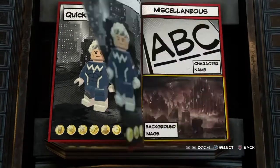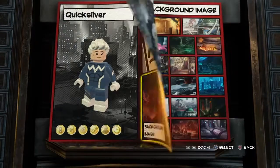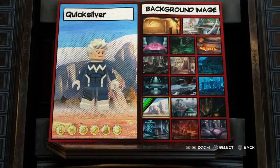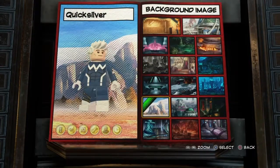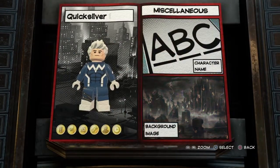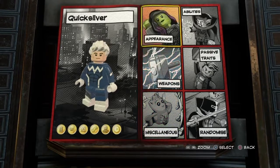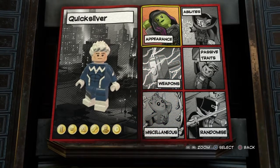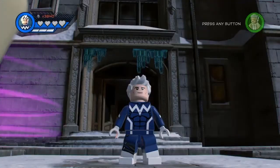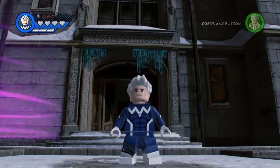For the background image, it's going to be just normal city. The character name is gonna be Quicksilver — let me just type in Quicksilver. Okay, Quicksilver. And now we're done with the character customizing, so we're gonna drop him into the Chronopolis hub world alongside Stan Lee. And here we have our custom-made Quicksilver from the early comics.